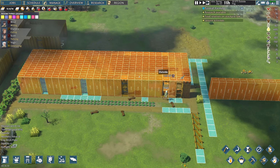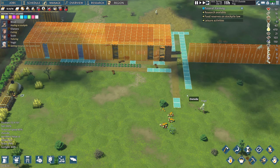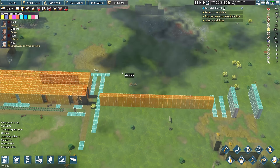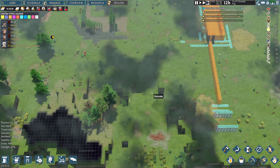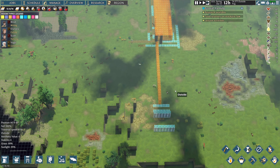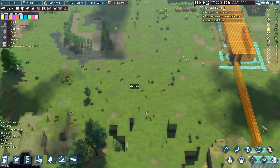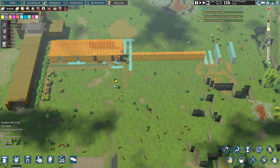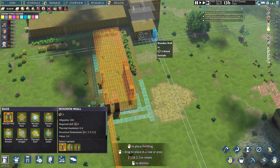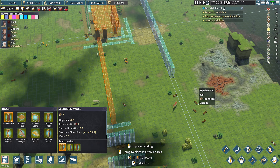This area is going to be maybe a church and something else. I do actually want to get the outline of the base done so that we can start working on the center. In order to do that, I have to get the wooden walls out.